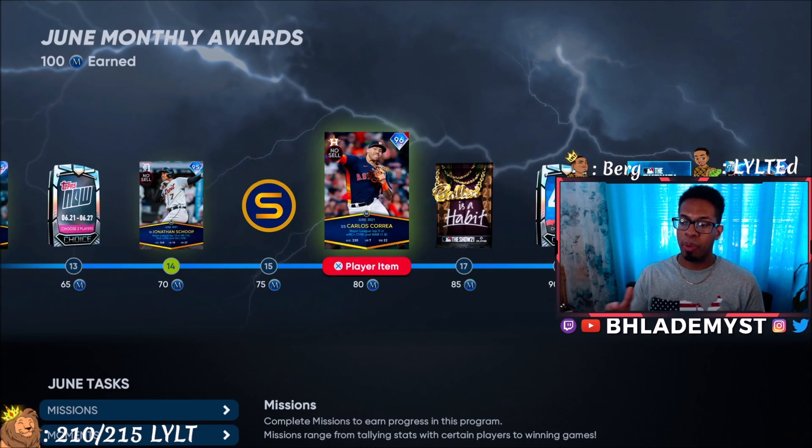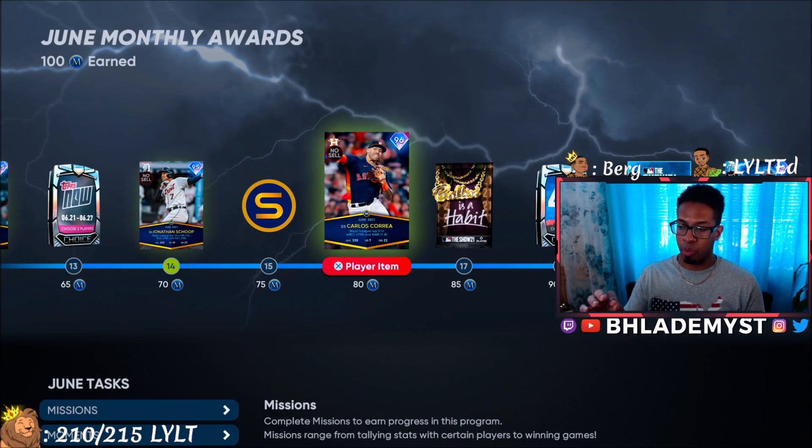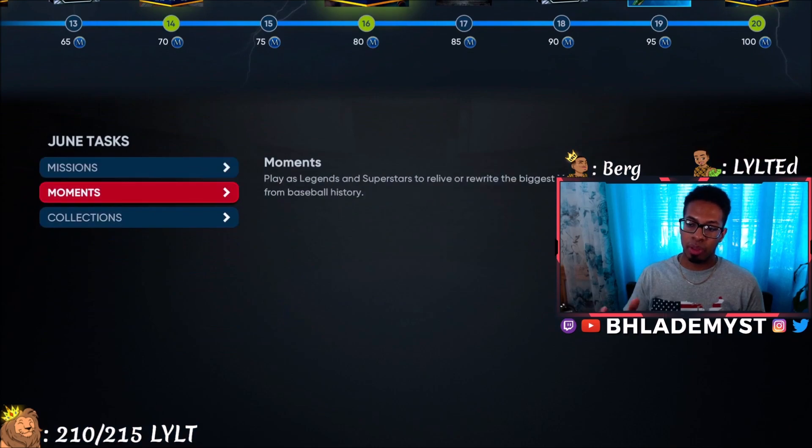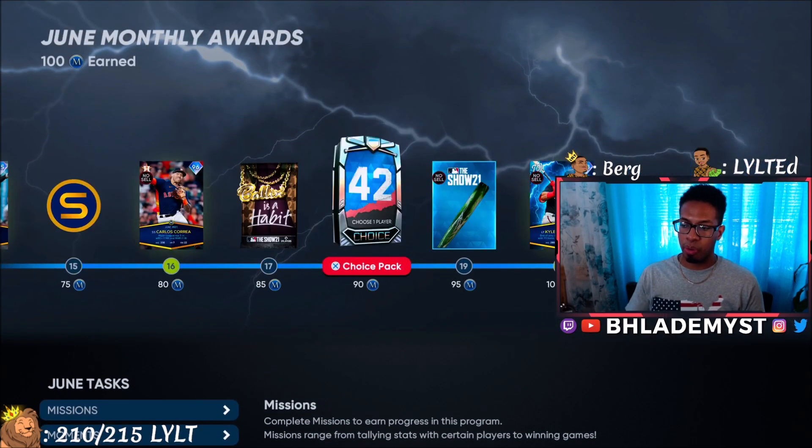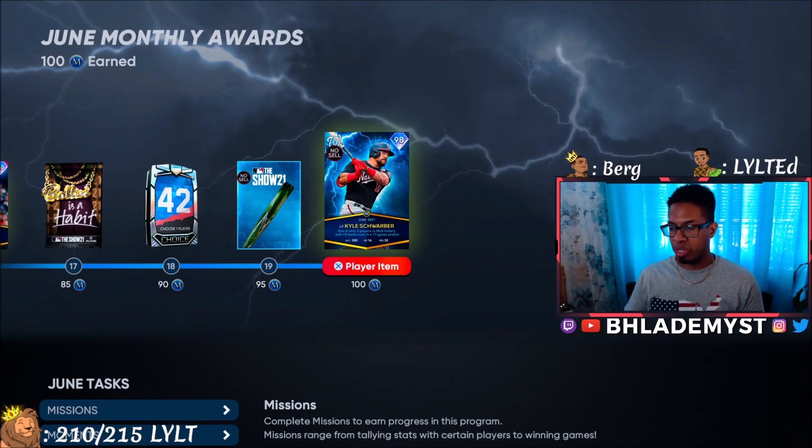Insert those diamonds into the lineup and continue working all the way up to 88 monthly award points. When you reach 88 points, go ahead and open the packs, pick all of the TOPPS Now cards that you did not already select, and then lock in the collection. You'll get 15 monthly award points, taking you to 100 points — that's completion and you're done.